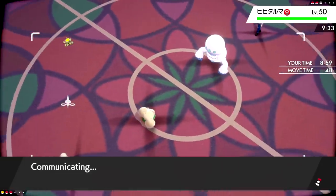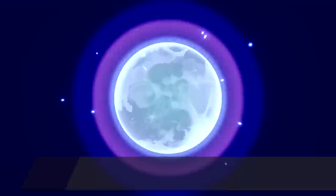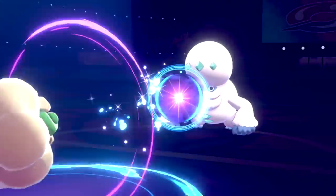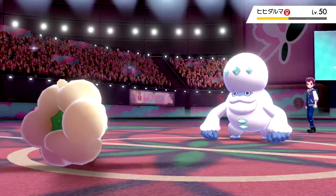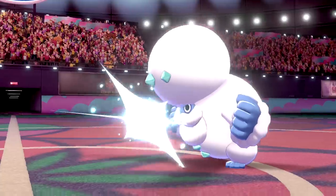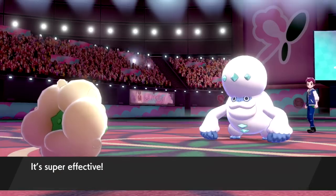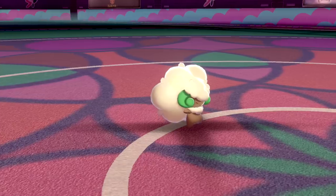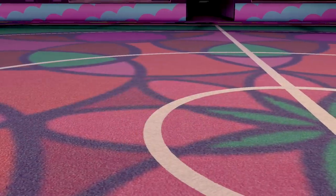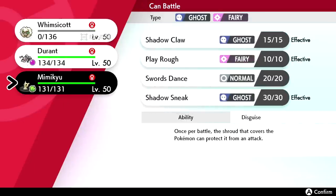Hopefully we don't get fully paralyzed again — we get the Moon Blast off. Whimsicott is just out here being a damn menace — that does more than half of Darmanitan's HP. We get a special attack drop which doesn't matter since it's a physical attacker, and it finishes us with Icicle Crash. Unfortunately we used too many turns of Tailwind, but we're still in pretty good shape.